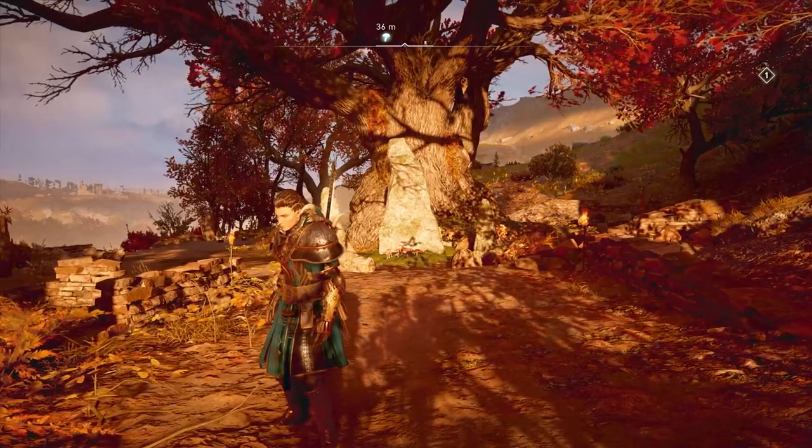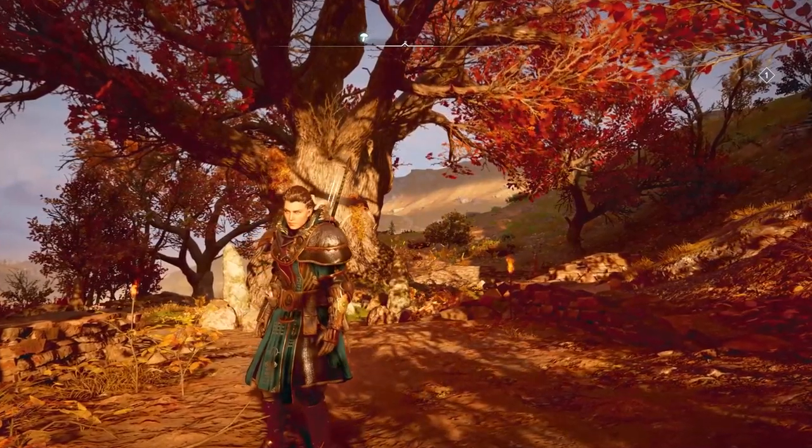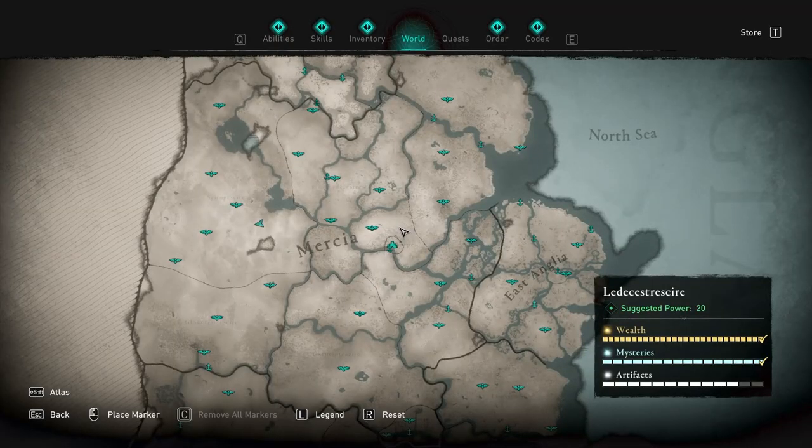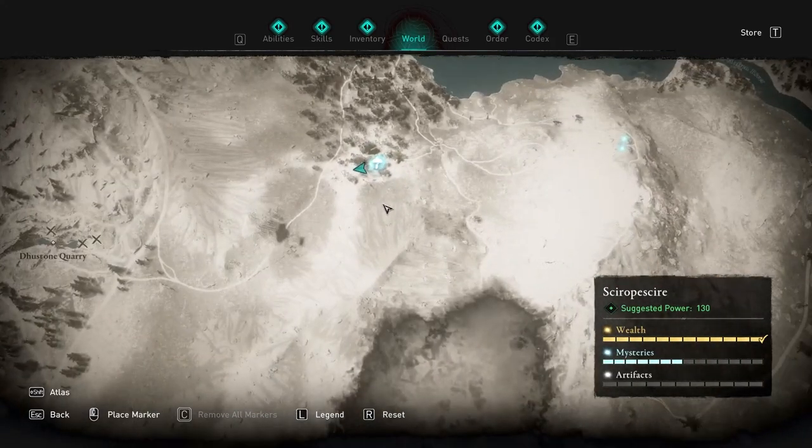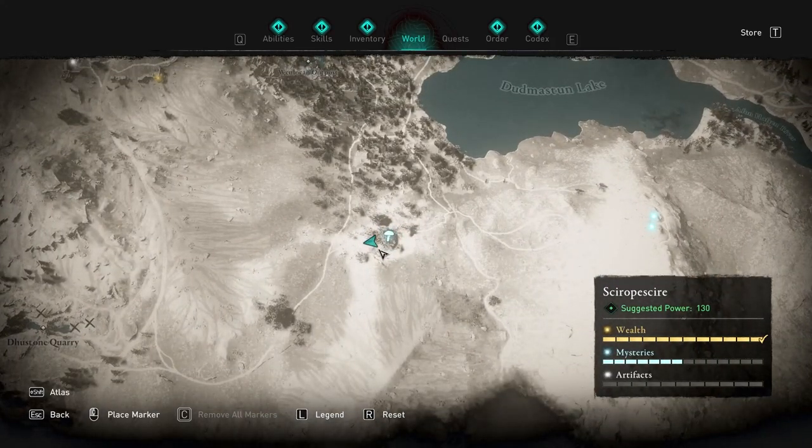Hey guys, and welcome to a quick guide in Valhalla on how to do the Fly Agaric Hallucination Challenge in Skyra Peshire, which is located in the left of your map here in the middle. The actual Agaric is located in this area over here.